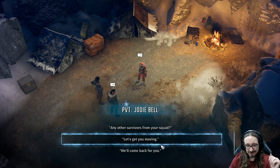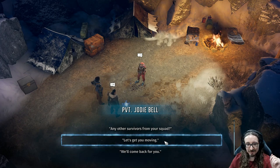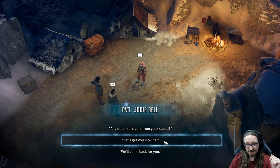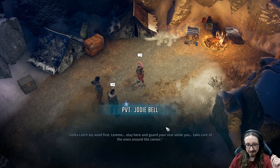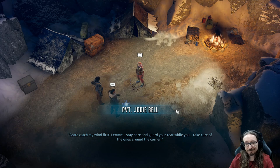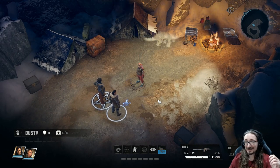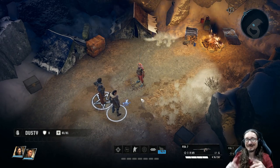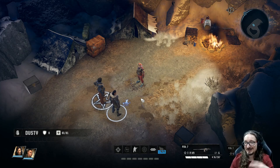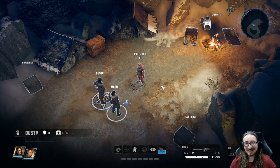'Any other survivors from your squad? Let's get you moving — we'll come back for you.' A fair number of options here — it's not overwhelming, just one line. I don't think my characters are reading these lines. Let's click it and see what happens. Yeah, I like that quick, serviceable, good voice acting. But notice that when I clicked on the dialogue option, it didn't make me sit there and listen to my own character read what I just read. It always kind of bugs me, so I'm glad they didn't do that here.